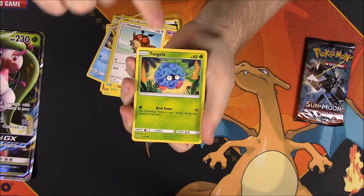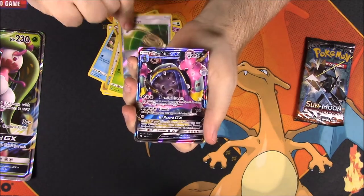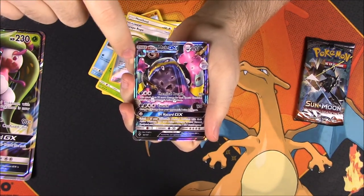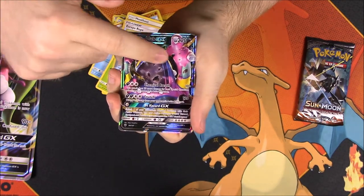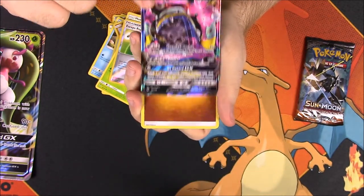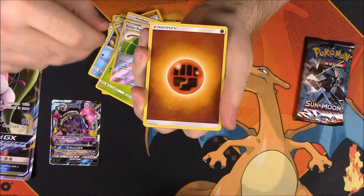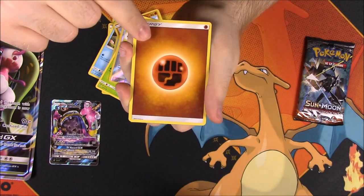Next up is a Sun and Moon pack. We got Morelull, Dewpider, a Reverse Holo Escape Rope Trainer, and then we got an Alolan Muk — that is awesome! I love the way this Muk looks with the different colors of the purple, grayish green, yellow, and blue all mixed in together. That just looks so cool. So that's our first GX card, well besides the Cyreni, out of this set. And I don't have that one yet, and I have opened two Booster Boxes of Burning Shadows now, so you can look at the channel if you didn't catch those.